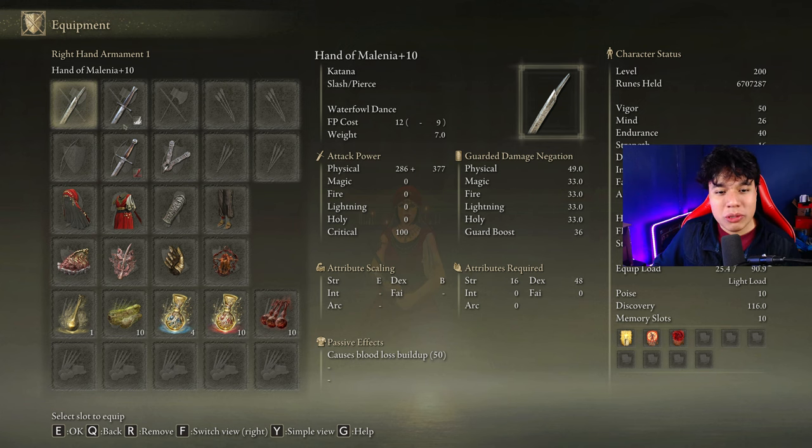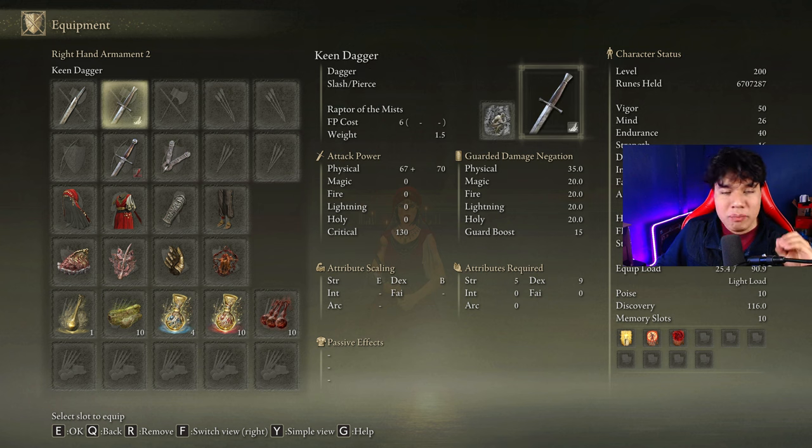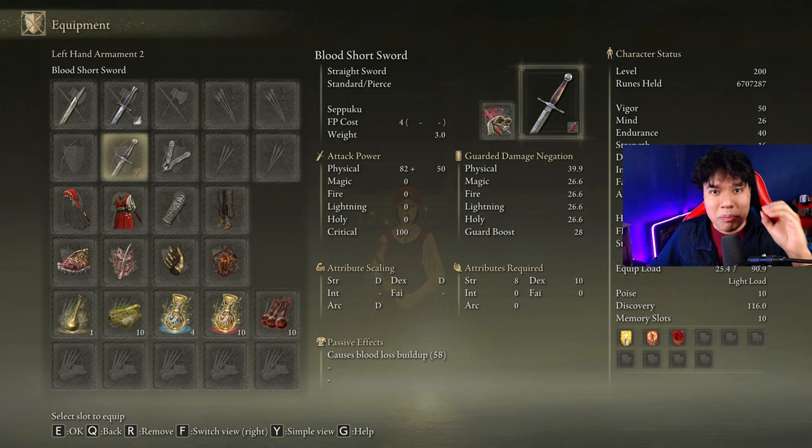We are going to be using the Hand of Malenia on plus 10, and any seal we have available to cast our buffs. We are going to use any weapon with the Raptor Talon ash of war to easily dodge the Waterfowl Dance light explosion attack — it also works to dodge the charge attack of Commander Gaius, which is very annoying at the start of the fight. And if you want to start the fight with the bleed buffs active, you can use any weapon with Seppuku, though this step is completely optional.